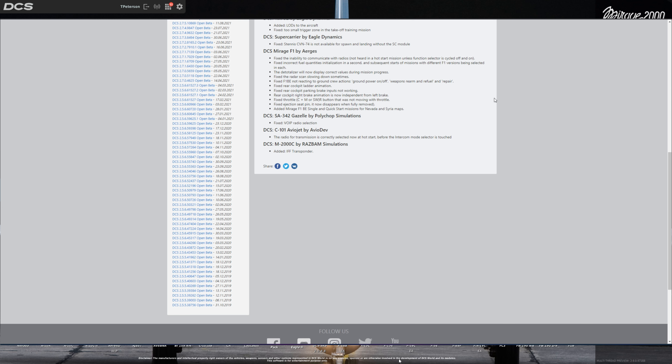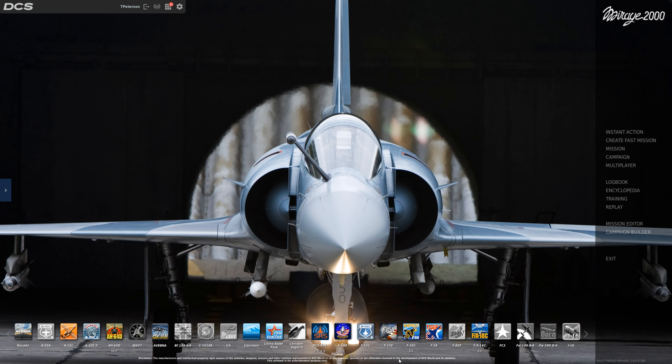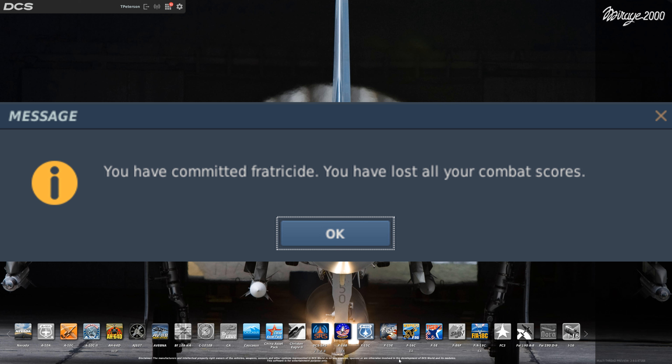Hey guys, with the recent 2.9 update released in October, the Razbam team added IFF codes to the Mirage 2000. As of now, this is only working between other Mirage 2000s, so in order to prevent a bunch of friendly fire and team kills, let's break it down on how to use it.